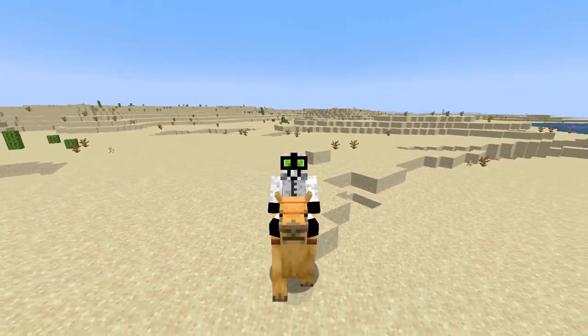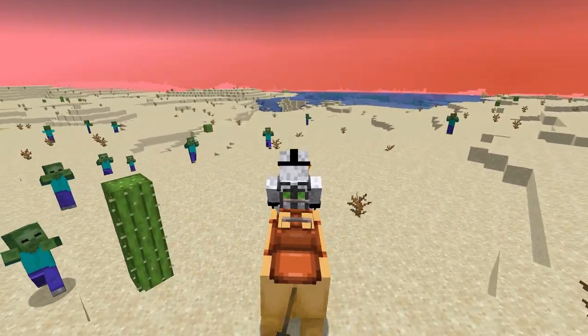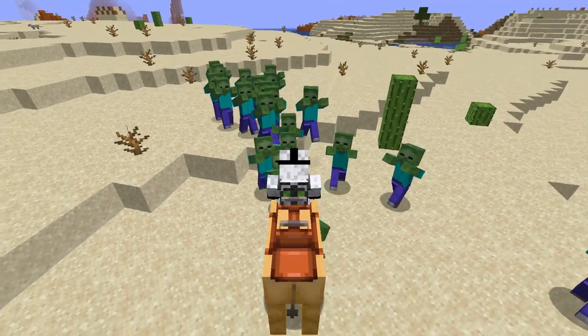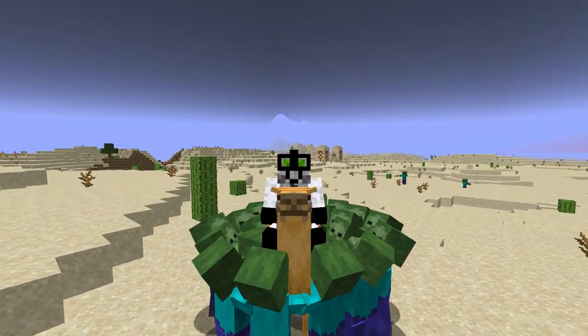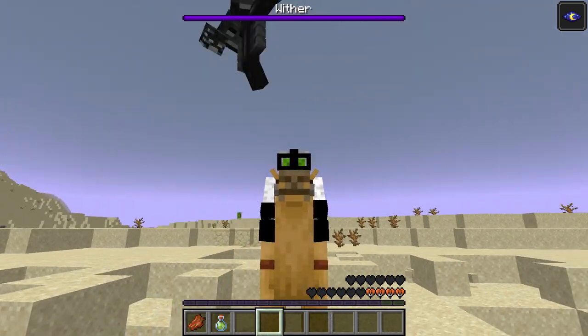This mob does have a party piece though. Because it's so tall, hostile mobs two blocks in height, such as zombies, are unable to attack you while you're riding it. Obviously skeletons can still shoot you and creepers will still blow up, but for a lot of mobs it can serve as a form of protection. Although, don't try it with the wither — attempting to defeat the wither with a camel is unlikely to bring prosperity to the table.